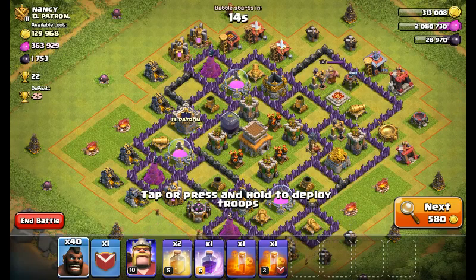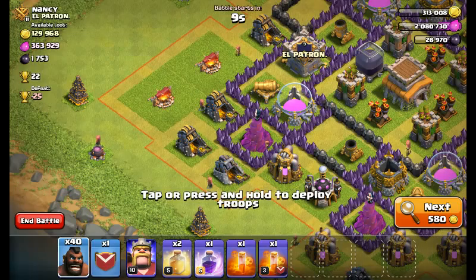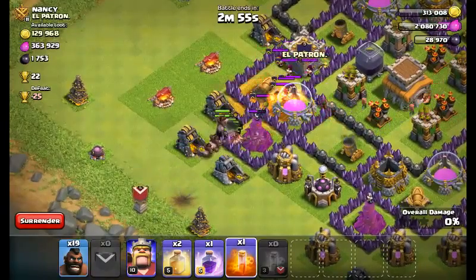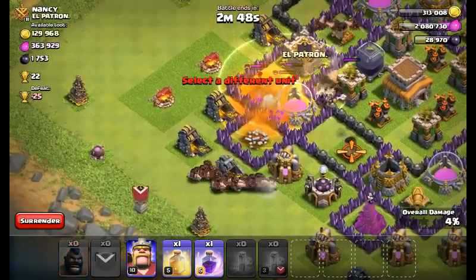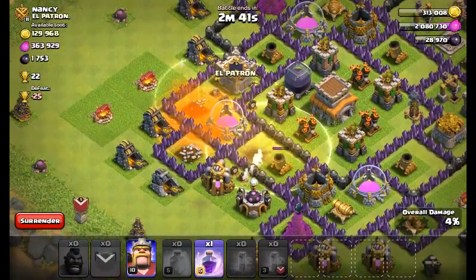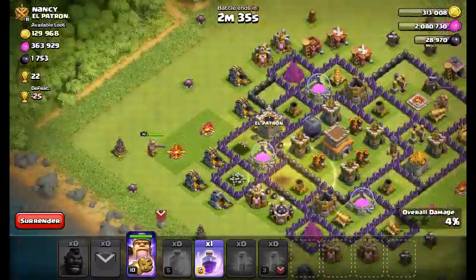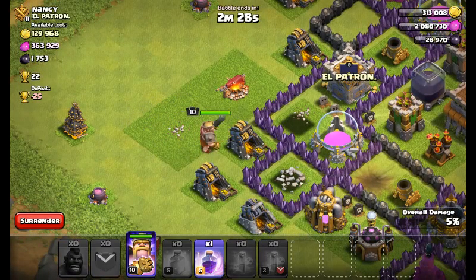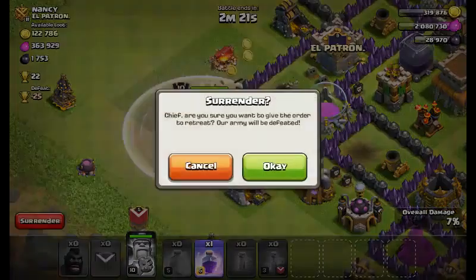I found a base and I'm starting right here, taking out the splash damage troops. This is my first time hog riding, and I'm just spamming them in doing as much damage as I can. Oh god, I'm failing already — there go all my hog riders. Well... I failed. I failed everything. I failed life. This was the worst raid ever.